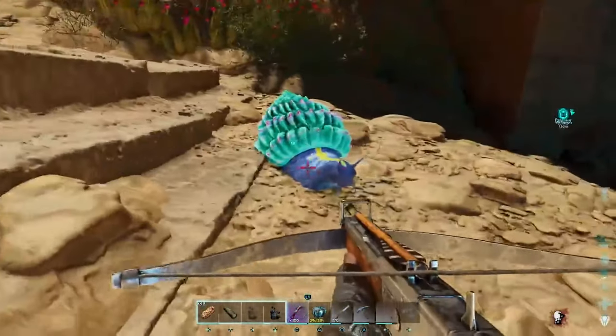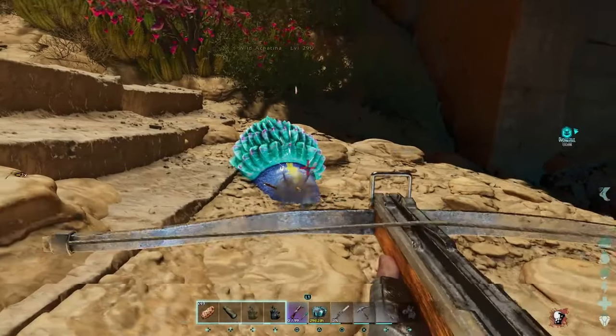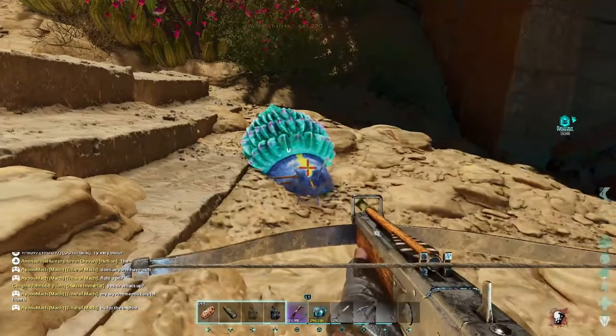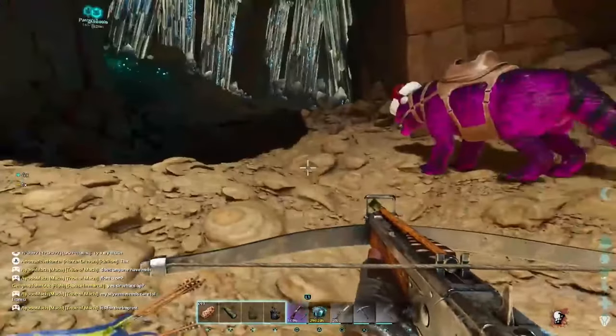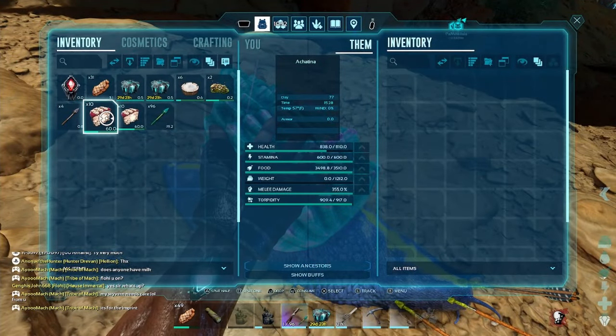And we're going to start shooting it. We want to shoot it until it goes back into its shell, and from there we want to shoot the achatina itself, not the shell. So yeah, 290 — the one I have back on base was a 295, so this one should come out around 400 as well.